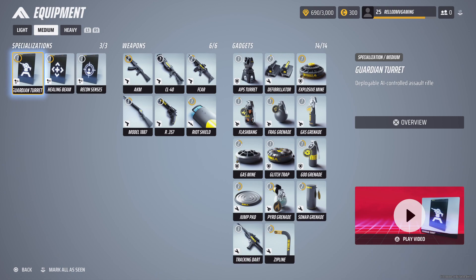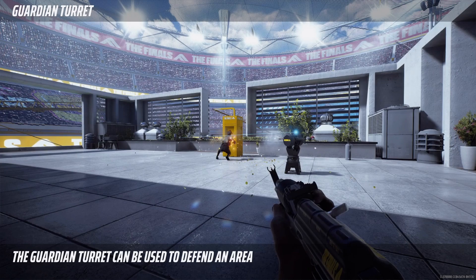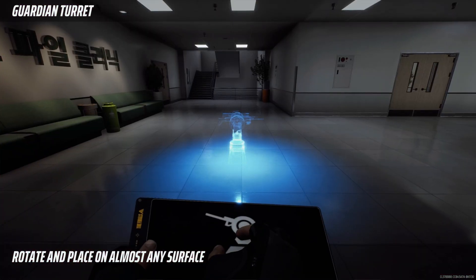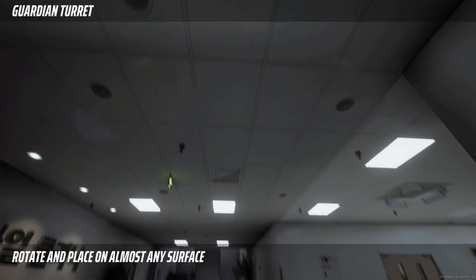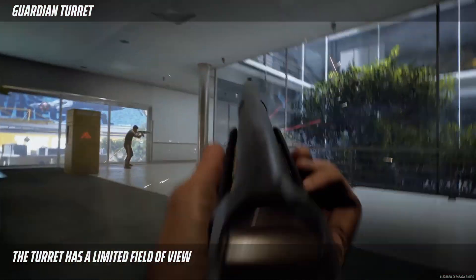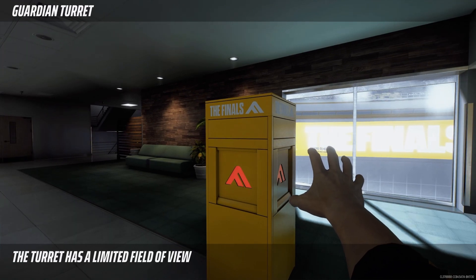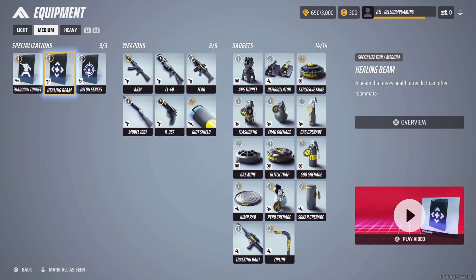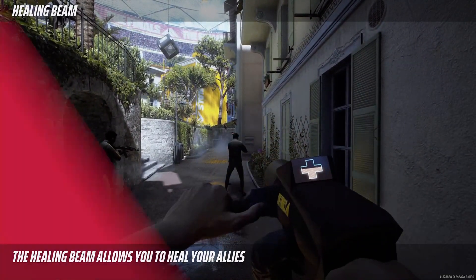Like I said earlier, I'm going to show you the video so you know what I'm talking about. The guardian turret only shoots in front of you — wherever you place it, it loads up and shoots in that direction. You can see the three lasers. You can pick it up, place it on the ceiling, rotate it, and it shoots in that direction. Just keep that in mind — limited field of view. That's the limitation I was telling you about. Be mindful of how you place it. It does catch people off guard but it takes a second to load up.